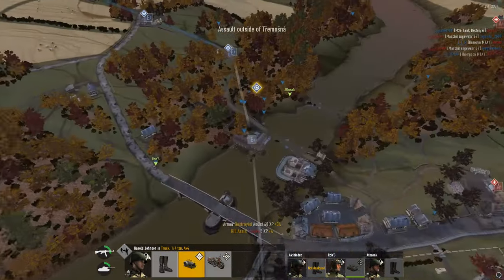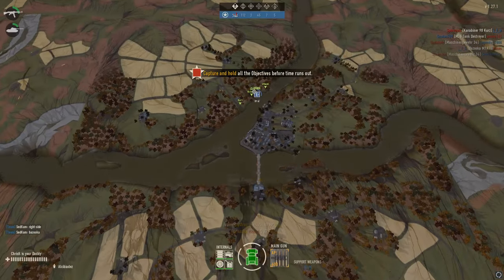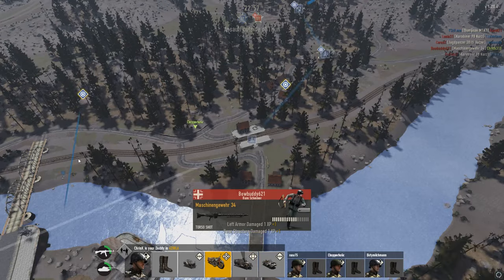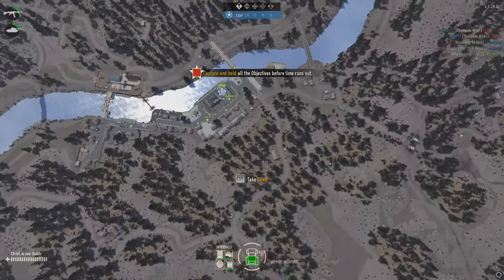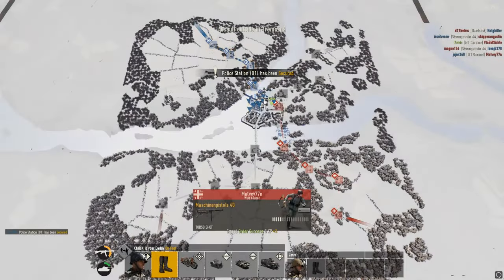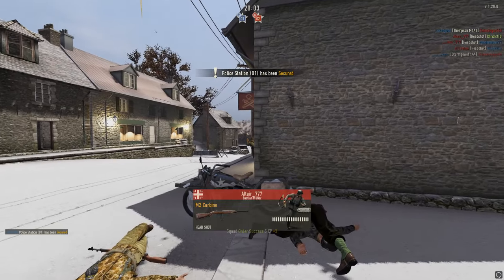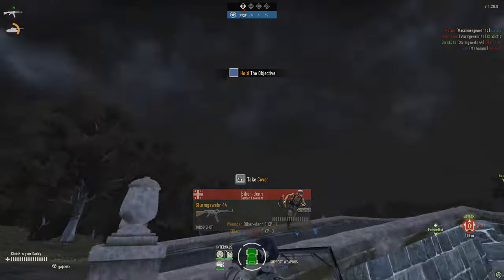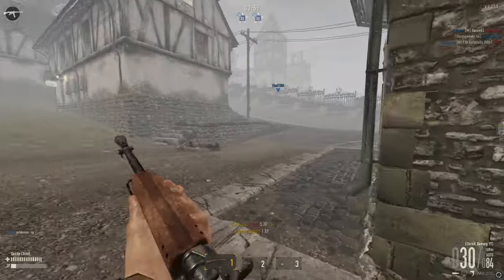If you are certain that a specific vehicle will either leave the spawn radius, get destroyed, or have its seat taken before you are able to click it once to choose it and then once more to spawn in it, you can try to double-clicking on it. This will ensure you spawn, but one of two things will happen: you will either get a slow camera pan during which you can't act but can surely die, or you will get a perfect fast spawn that is very satisfying. There is no actual way to determine what will happen, so do it at your own risk.